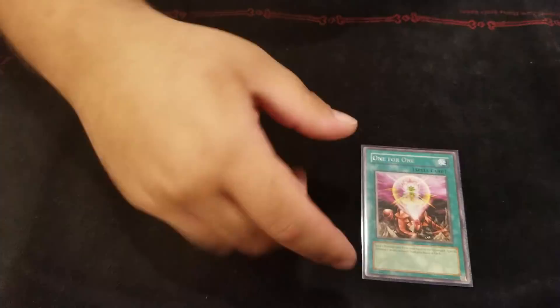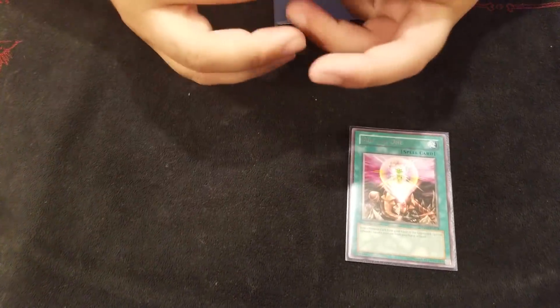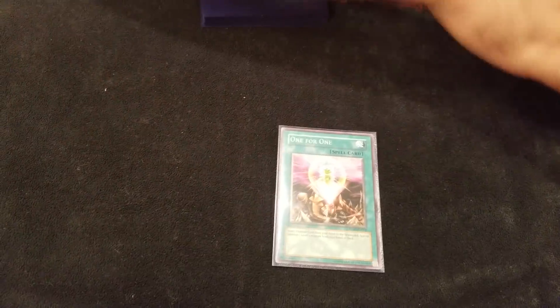And then this card is very good in the deck — One for One. You discard a card and special summon a level 1. The ideal play is to special summon a Cyber Dragon, then discard, special summon the Hers at level 1, make it a level 5, and you instantly get your Cyber Dragon Infinity. It's really good — it normally gets you to OTKs because getting a free monster in this deck is so good.